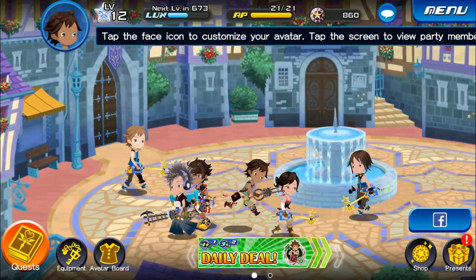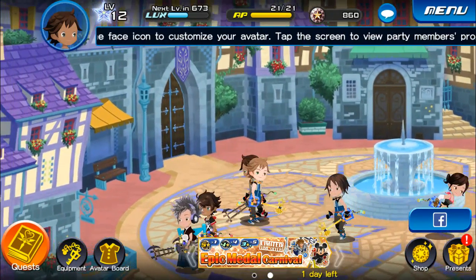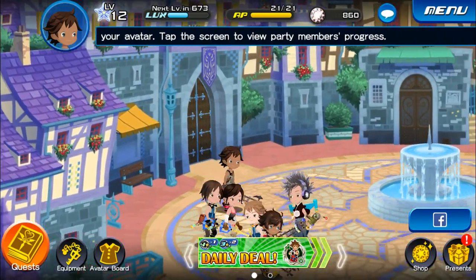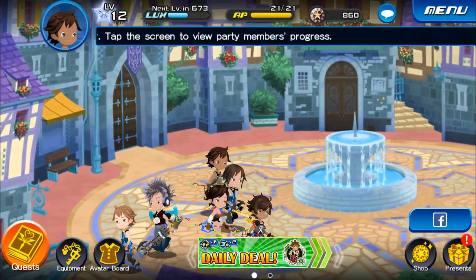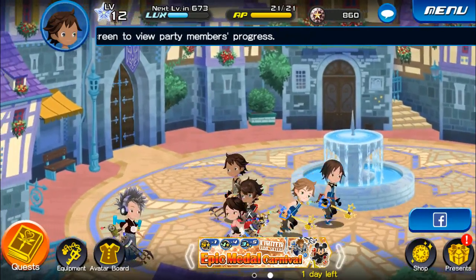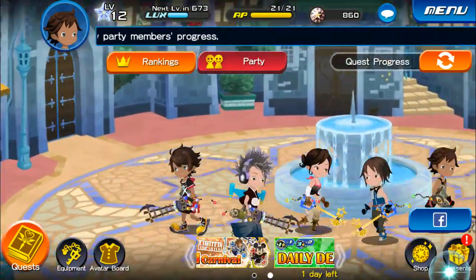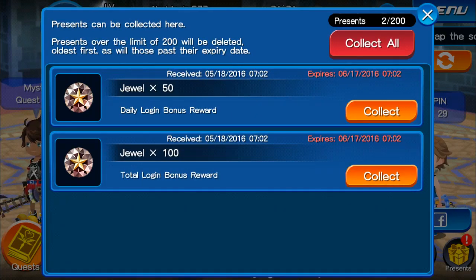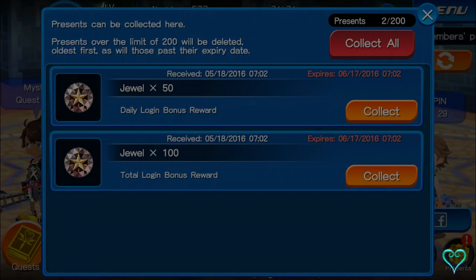What is up guys, Elemental Gamer here and welcome back for another episode of Kingdom Hearts Unchained X. Last episode we went inside the storehouse to see who was making a lot of noises, and it actually was some heartless. But we do have a present here, and we have some jewels — 150 jewels.